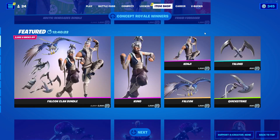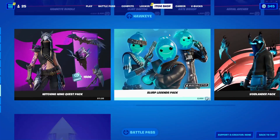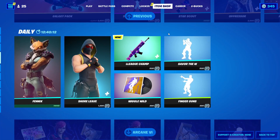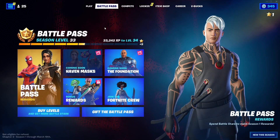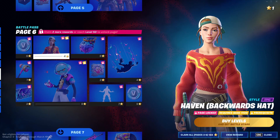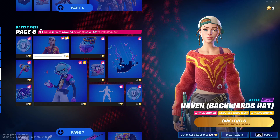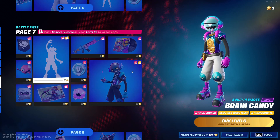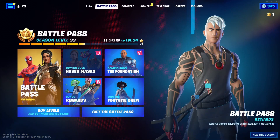Go into Iron Sharp and go down until you see something that is not a skin, bundle, glider, or pickaxe — so basically choose a wrap or a music item. I'm going to go for the wrap right here — click Get VBucks on it. After that, go into Power Pass. In Power Pass rewards, find the same type of item you clicked on. I clicked on a wrap so I'm going to click on wrap here, click V Reward, and then back out.